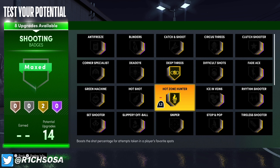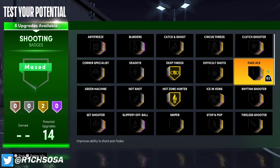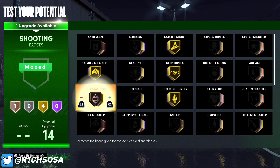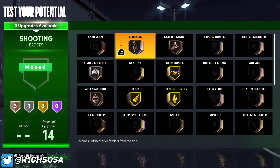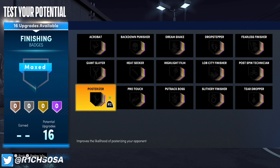For shooting badges, put on deadeye as well as hot zone hunter. I'm also going to put on hot shot because you're able to boost your takeover with that badge. Consider fade ace as well since you have an 88 post score at 99. For bronze badges I'm comfortable running green machine, corner specialist, and catch and shoot — but run what you feel is best.